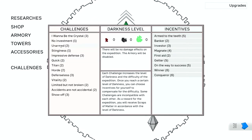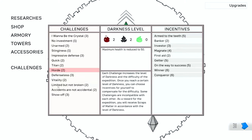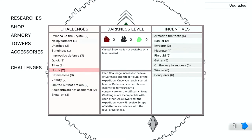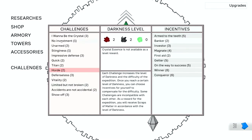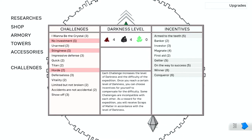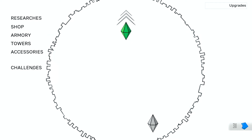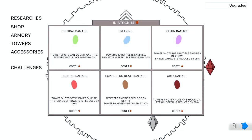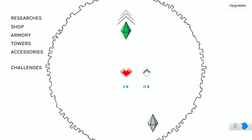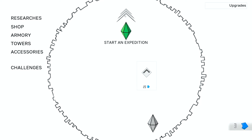All enemies have 30% more health and each level will have additional enemies. Let's just make this a straight-up harder level — give me Horde. Crystal Essence not available as a level reward and enemies not dropping Crystal Essence. My Darkness is level 4. Let's head to the shop and grab upgrades for more health and more starting Essence. Let's go!